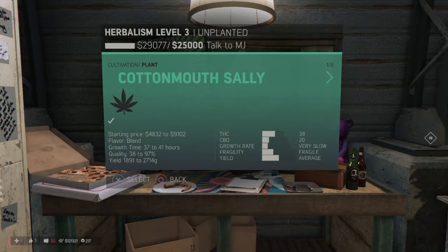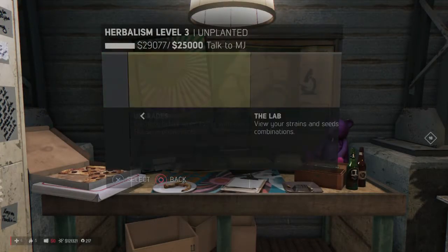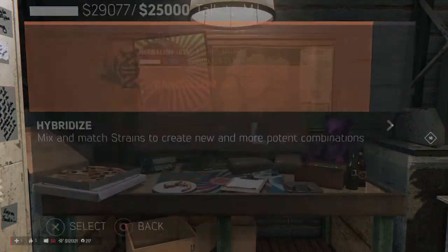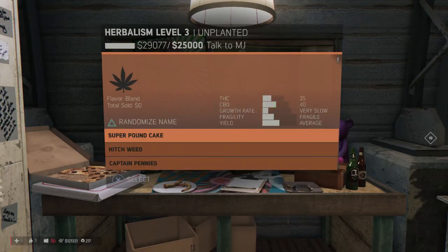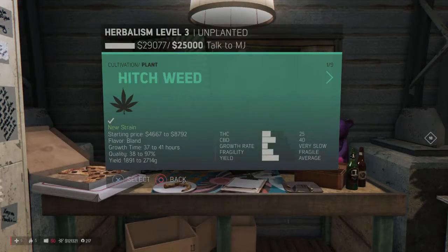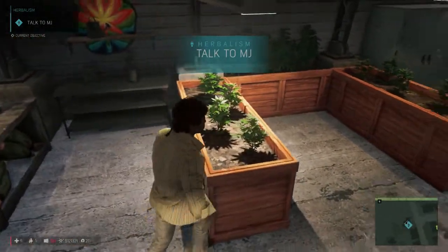Growth rate fragile, CPD. Let's do another strain. Back to the chemistry set — go to the labs, basic strain, indica. I want the CPD to come up. Yes, it's very slow on the growth rate though — yield high. Let's go ahead and plant that one. Hitch Weed right there. I'm going to grow some of that. Hitch Weed is working right now. Grow up to be strong so we can harvest you.